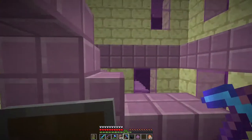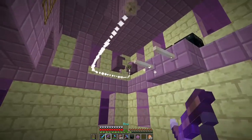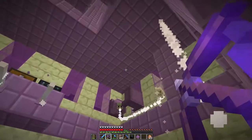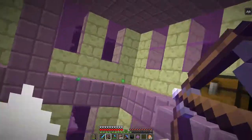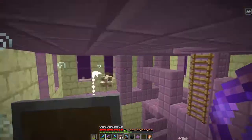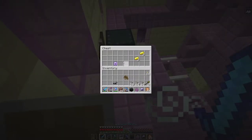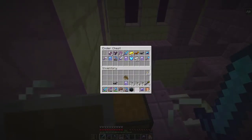We got a mending shovel, a curse of vanishing leggings, protection chest plate, just normal leggings, and then mending leggings. We also got 15 shulker shells which will help us create shulker boxes. We'll continue our excursion through this end city. I'm pretty sure this one doesn't have Elytras, so we're going to have to go out and look for one with a boat attached to it because I'm fairly confident that Elytras spawn in the boats.